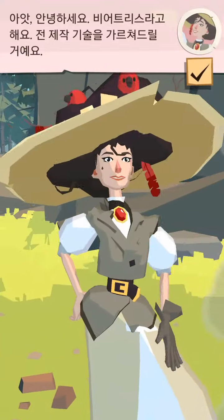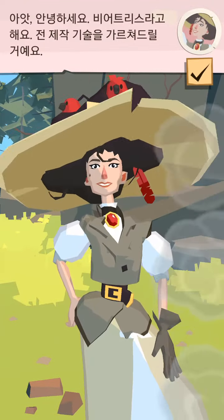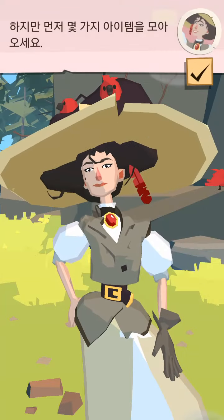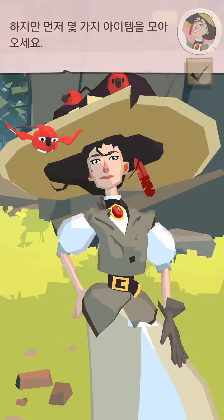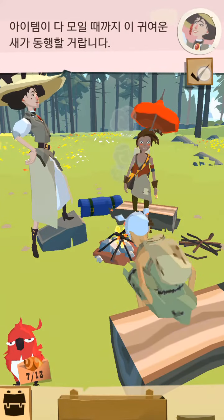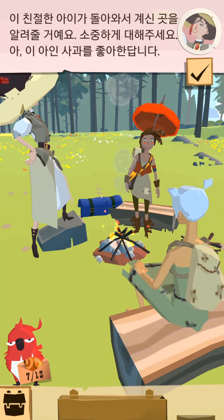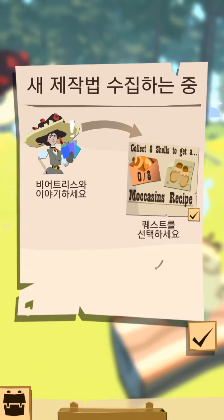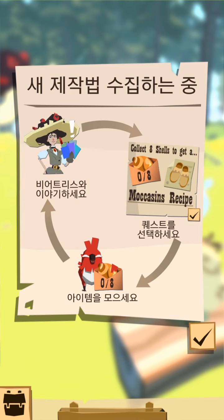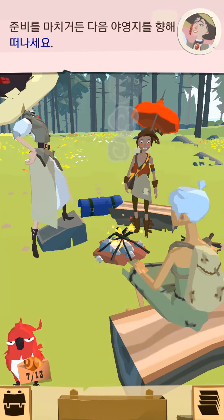Hello, my dear. I'm Beatrice. I'll teach you how to make things. But first, you really must collect some items for me. This cute bird will stay with you until you have collected all the items. He'll fly back and tell me where to reach you — bless him. Take care of him. Oh, and he loves apples. When you're ready, dearie, leave for the next camp.